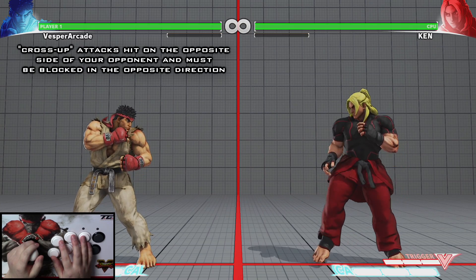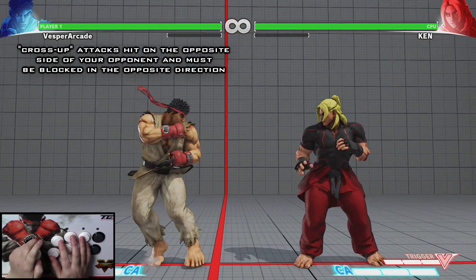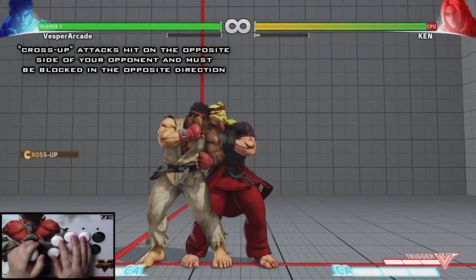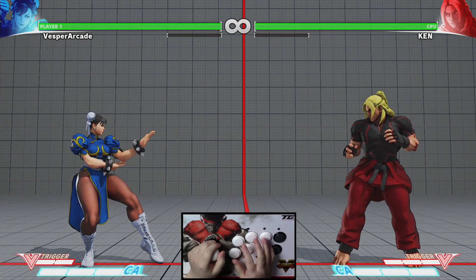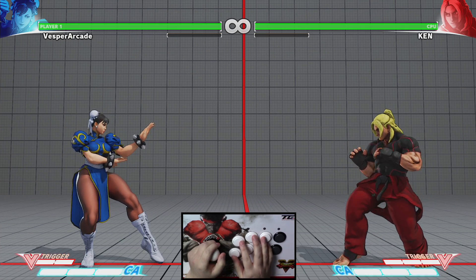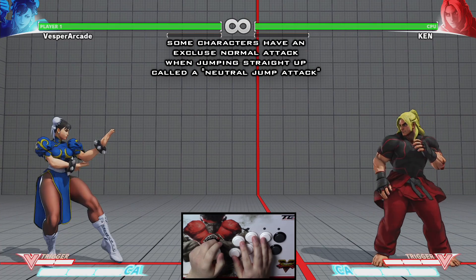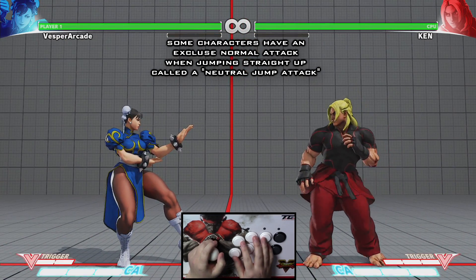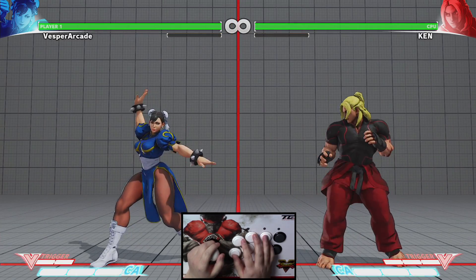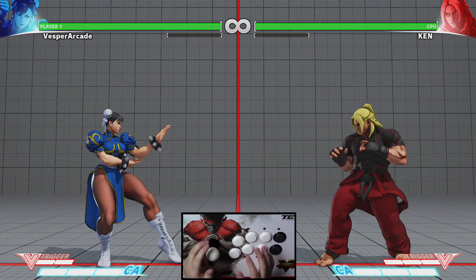Some jumping attacks can even hit your opponent on the opposite side — jumping medium kick does this. These are called cross-up attacks and they are especially hard for your opponent to block. Some characters have jumping attacks exclusive to jumping straight up, called neutral jump attacks. For example with Chun-Li, when jumping back or forward and pressing hard kick the animation is the same, but if you jump straight up it's an entirely different attack.